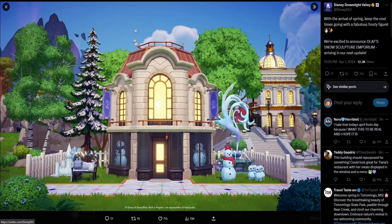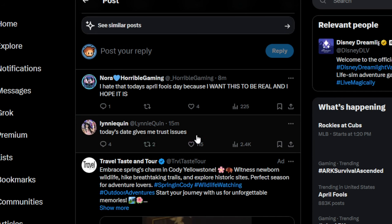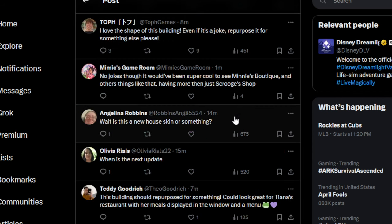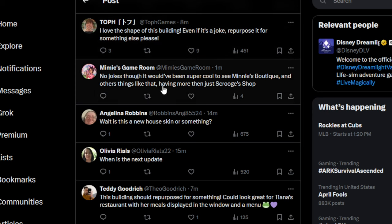It does look really cool. This is what it looks like up close. We have some snowmen in the window, a nice little building, and it does have Olaf on the banner. I guess we'll have to read through the comments and see what everyone's been saying. Nora says, 'I hate that today's April Fool's Day because I want this to be real.' Someone said they love the shape of this building — even if it's a joke, repurpose it for something else. Someone said it would be super cool to see more shops like a boutique, having more than just Scrooge's shop. I don't think it's like a shop or a vendor or a stall, but I do think it's like a premium house that they're showing off.